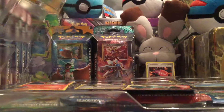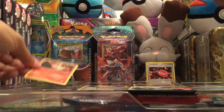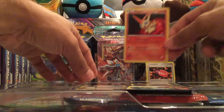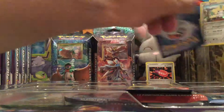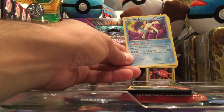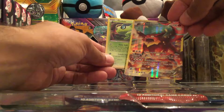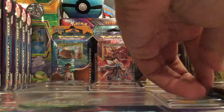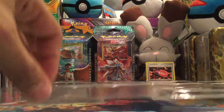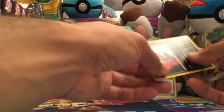Now I've seen some other PookieTubers open this and they've had some issues with the cards coming out, but looks like mine came right out. There's the Victini holo. There is the Jirachi holo. There is the Keldeo holo. And then there is the Celebi holo. The full art Vulcanian card — almost looks like an ancient trade card but it's just a full art. And then the last card is the Darkrai card.